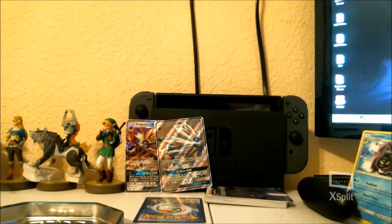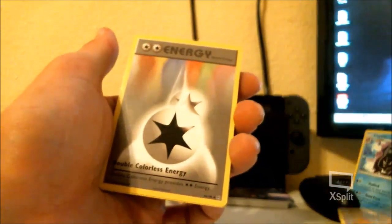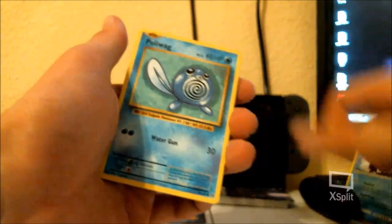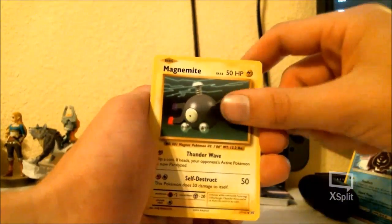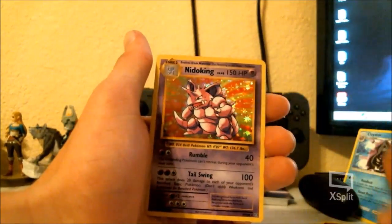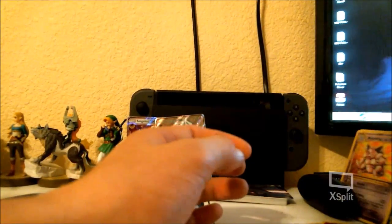I'm going to message Ryan and be like, yo, your god is here. So we get an evolutions pack. We got a Nidoran — I like that. Double energy, I actually need it. Charizard Spirit Link — I don't need this, but I know a friend who might want that. Poliwag. Gastly. Magnemite. We got a Seel. Charmander. And our rare — oh, that's Nidoking. That's a nice Nidoking, I like that.